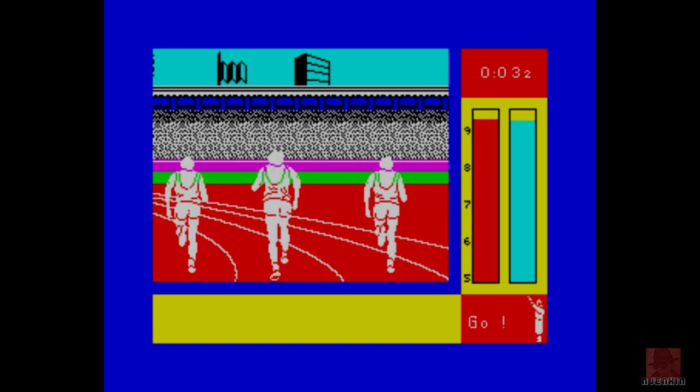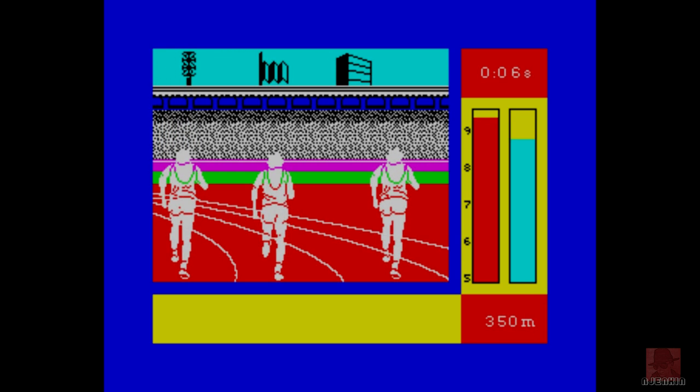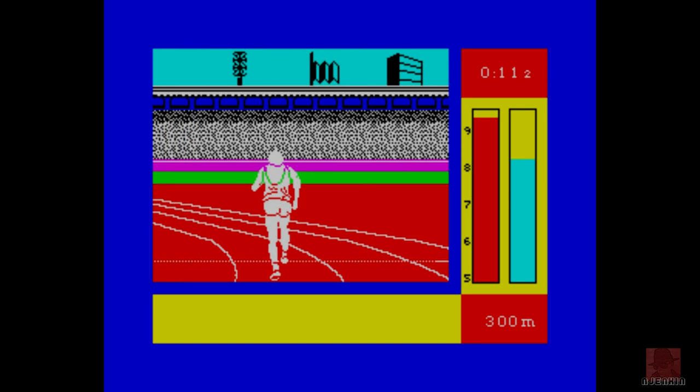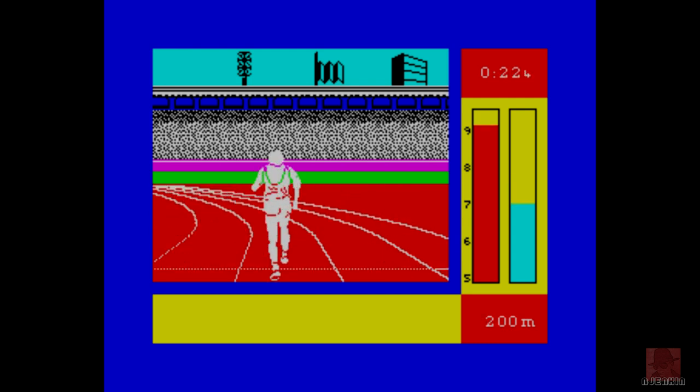I'm coming around the bend here against these guys. Your blue strength goes down all the time. You see the distance on the bottom right gradually going down. We've got to conserve our strength to the end.